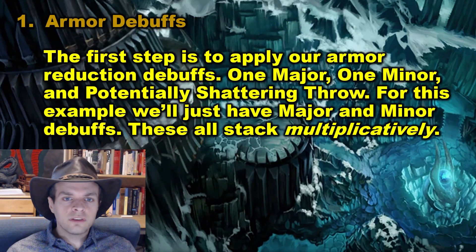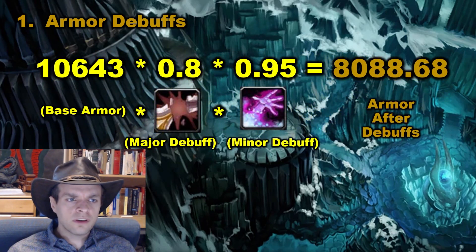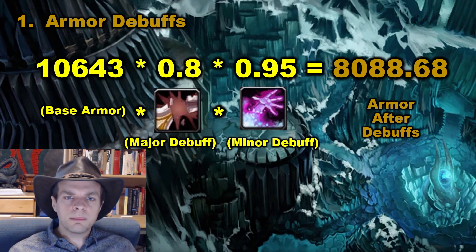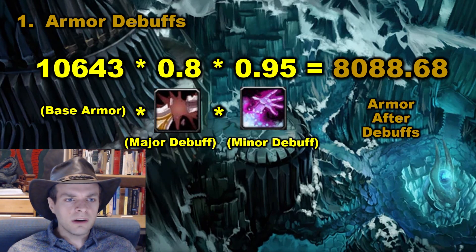The first step is to apply our armor reduction debuffs: one major, one minor, and potentially Shattering Throw. For this example, we'll just have major and minor debuffs. These all stack multiplicatively. So we start with our base armor, 10,643. We multiply by 0.8 and then by 0.95 to factor in the major and minor debuffs, and we get a result of 8,088 armor after debuffs.